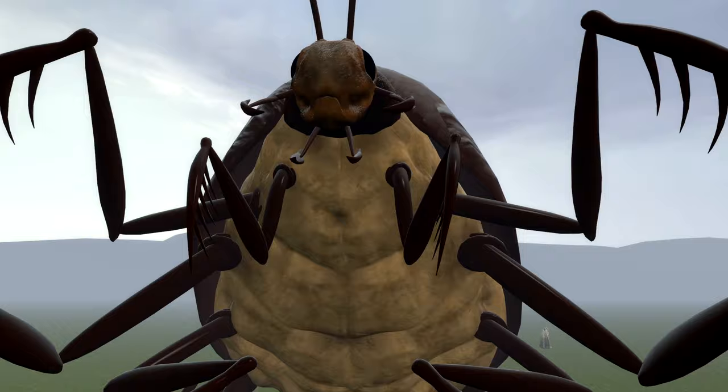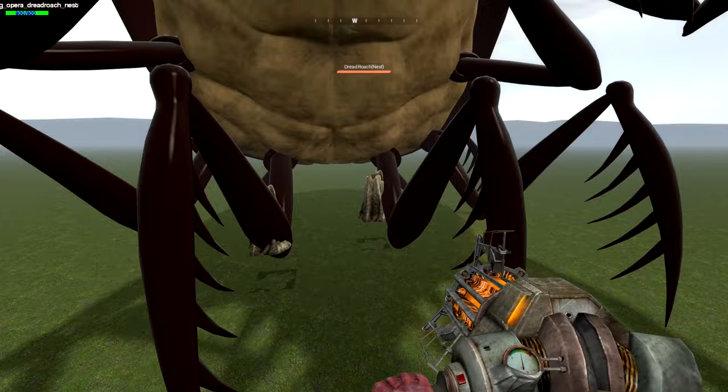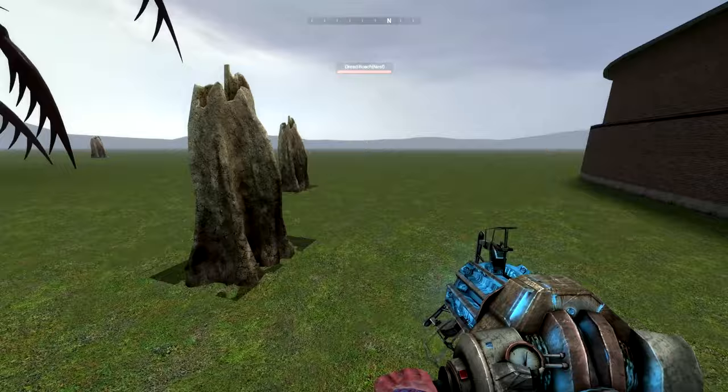So the first thing you're going to notice is that when you spawn this thing in, it starts putting these weird growths out of the ground — and this is the nest. The thing about these nests is that they actually spawn, well, if you could guess, other Trevor Henderson creatures.